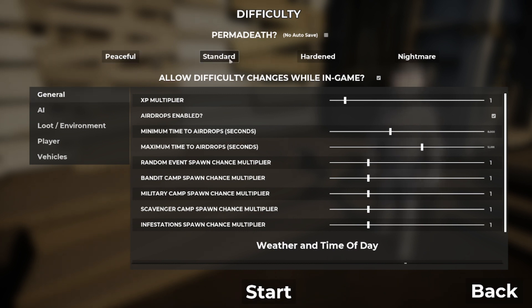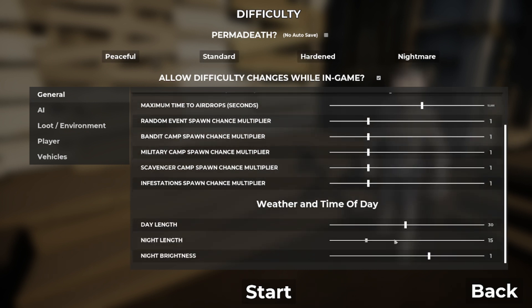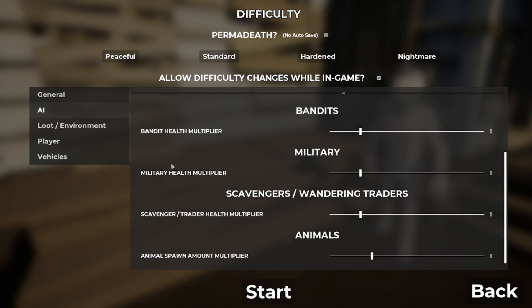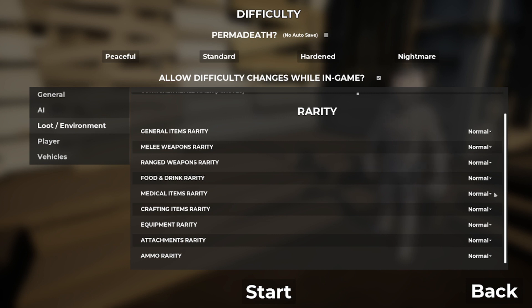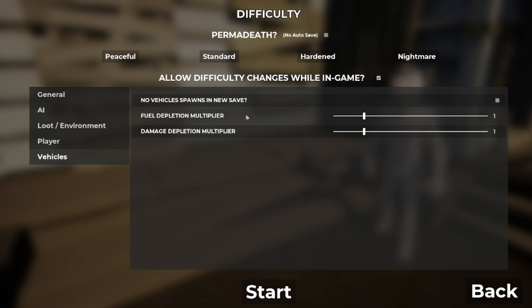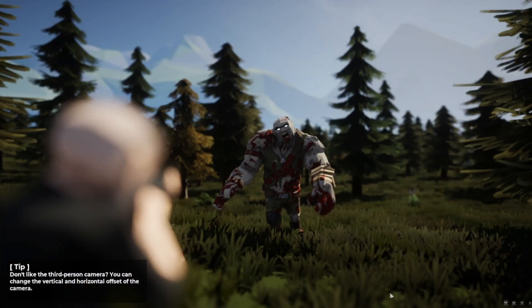Then of course you have your difficulty options. You always have the permadeath option. You have your presets: peaceful, standard, hardened, or nightmare. You can go nuts on the sliders — general, AI, loot. You can change rarity: options range from none (not recommended), insanely rare, extremely rare, rare, normal, common, abundant, and everywhere. Player settings include keep inventory on death — I've been testing this so I checked that — reset passive skills on death, hunger, thirst, stamina, invincibility, and vehicles.